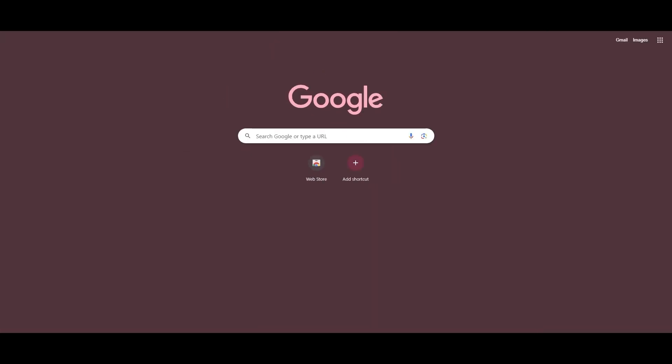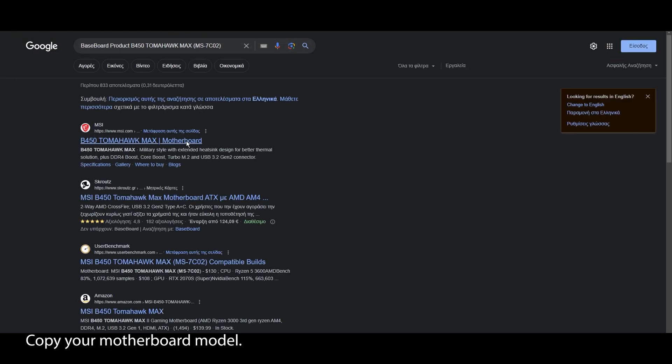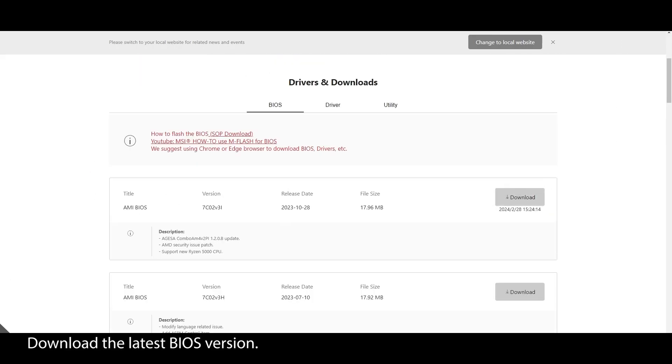Now we are heading to the final part of this quest to boost your FPS in Yakuza. Last but not least is the BIOS settings — getting them right is essential, and a few will dramatically increase your FPS in Yakuza. Before we get into the best BIOS settings, let's ensure your BIOS is updated and running on the latest version.